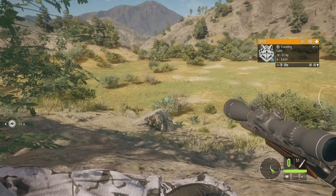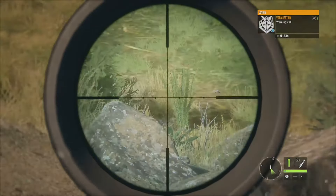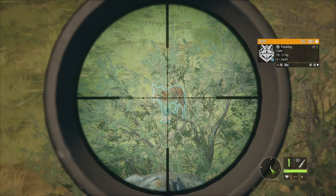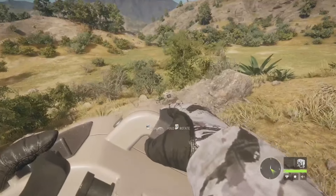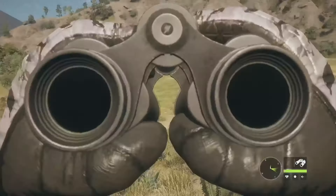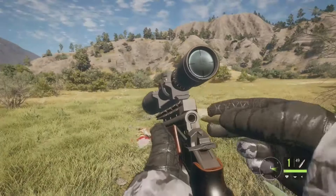Right down there we have a level 4 coyote, 42 to 45, so I am calling him in. Sounds like we've got another one right behind us giving off a warning call — the wind is terrible. He's still just right behind the bush, so we'll take that shot. It's going to cause the one behind us to flee — hopefully it's not like a legendary or something crazy. We got vital on the level 4, and there he goes — he's a level 7, 47 to 253. I'm not reloaded so I don't know how this would go.